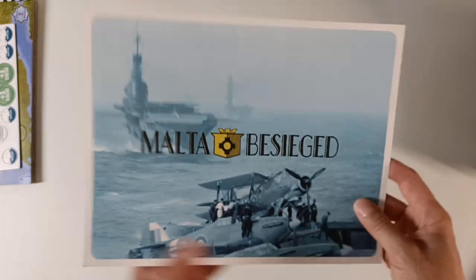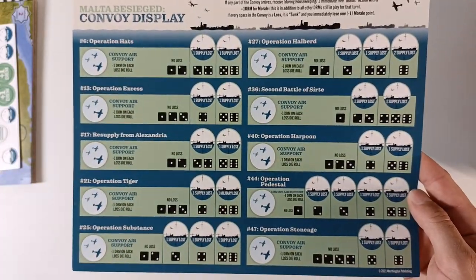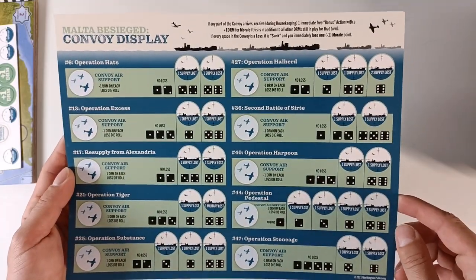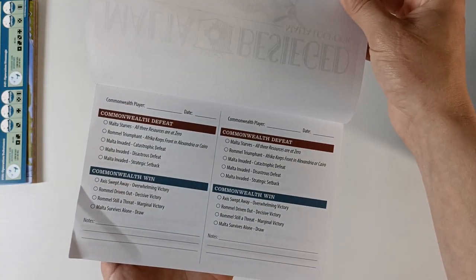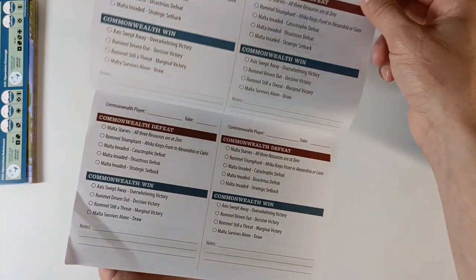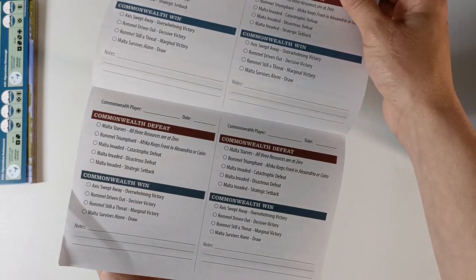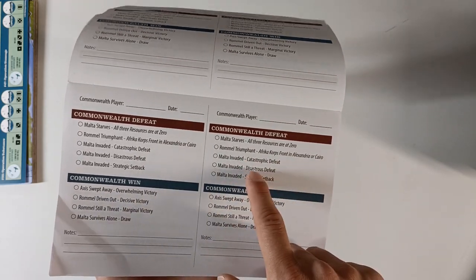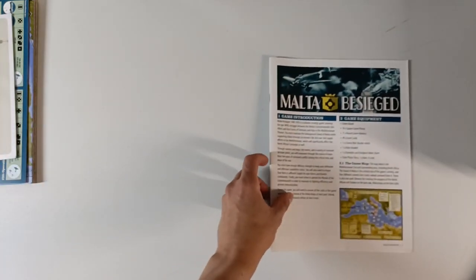And then we have our helper card — Malta Besieged Convoy Display. We have different operations. And we have our logbook. I guess this is just to document your victories or defeats. You have notes — the date, the player name, and how you were defeated or how you won. That's always appreciated, so you don't have to make your own after-action report.